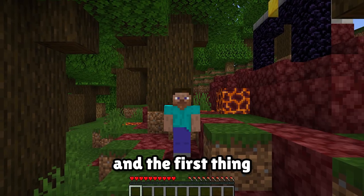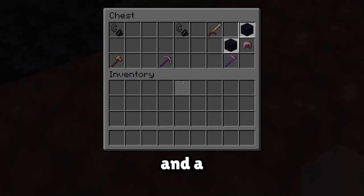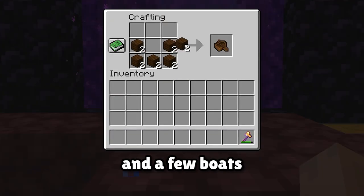So you spawn in, and the first thing that you see is a ruined portal. And like you'd expect, there's obsidian and a flint and steel in the chest. But before you go in, you've got to get some wood so you can make a crafting table and a few boats.